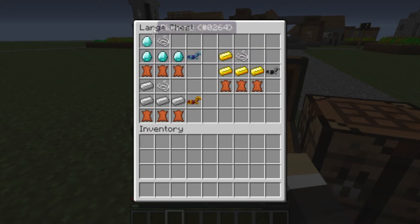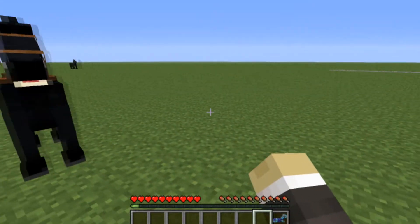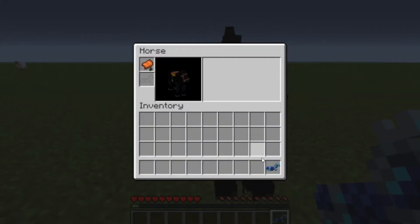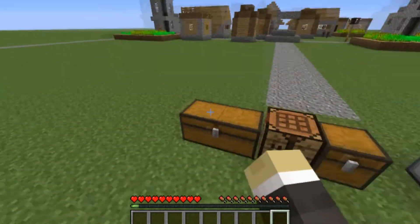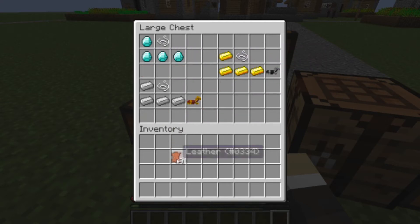You need 3 leather, whichever type you want, and some string. And obviously this helps instead of making you go searching for dungeons and stuff just for some armor. And then you just right click your horse, stick it on and there you go. Look at that horse — that horse got swag. So you can craft every different type of the stuff that you want right there just like that.